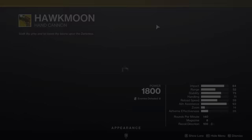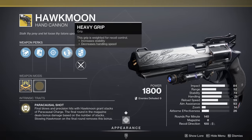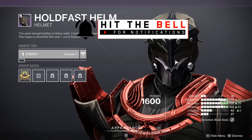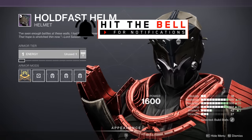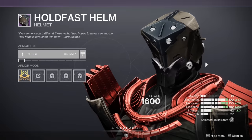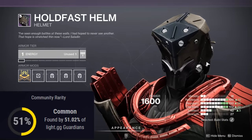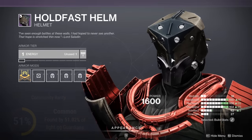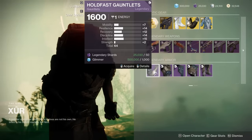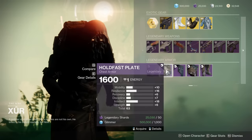We have a Snapshot Sights Hawkmoon with Arrowhead Break — not really too interested in that. Now let's check the armor rarity on Light.gg for the Holdfast set. This set was originally introduced back in Season 11, and it is an extremely common set with over 51% of Guardians having access to this helmet. The Gauntlets are 64 — not too much Strength, kind of a mid roll. 63 with a Resilience Spike and Intellect Spike — again, kind of average.